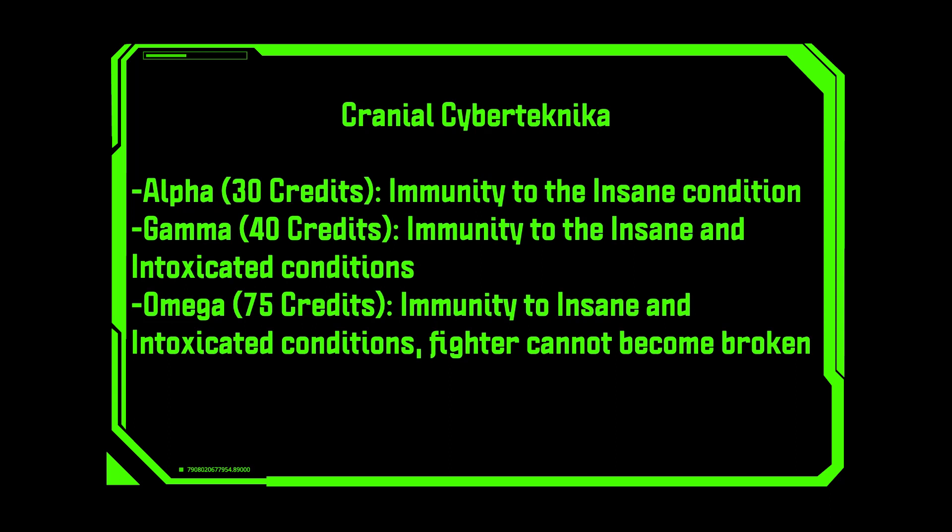For another 10 credits, you get immunity to the insane and intoxicated conditions, which is actually pretty fun because it allows you to access various drugs without having to deal with any of the consequences. And for 75 credits, you can get the Omega version — stacking with immunity to insane and intoxicated — but it also means the fighter can never become broken, which is huge because you're going to get shot at and fighters are going to break. So unless you're running everyone spread out, you want your fighters to be less likely, or in this case completely impossible, to break.